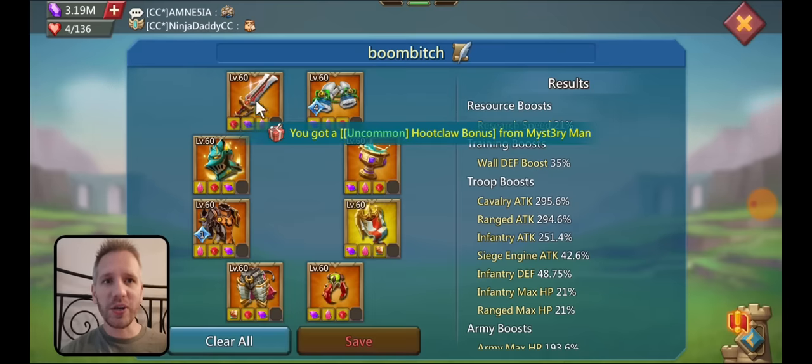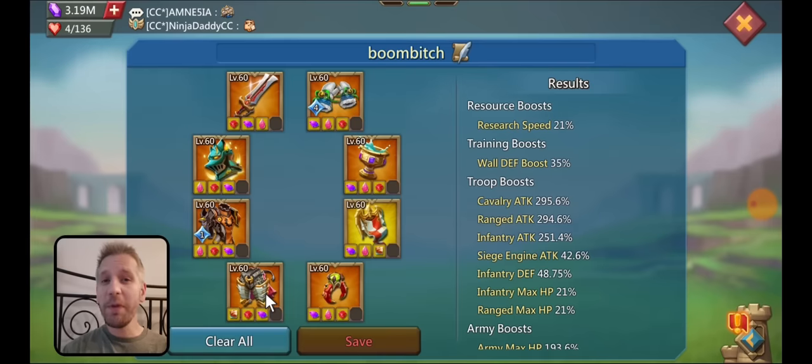I currently have two mythic champ pieces: the main hand and the legs. Keep in mind, this is a rally trap — it is not a lead. So don't tell me about lead pieces because I don't care about blast on this account. I don't care about a champion body that just says range in it. That's not going to help me in a mix attack. So I'm looking for mixed stuff — best in slot mix pieces.